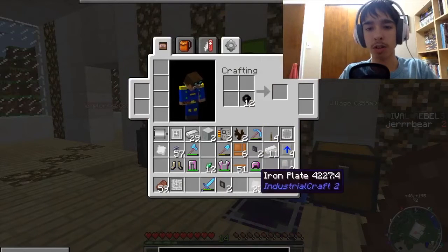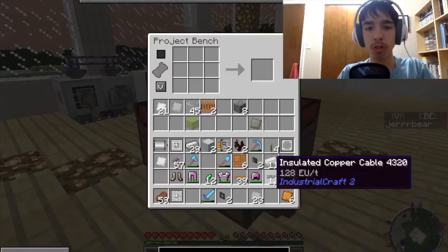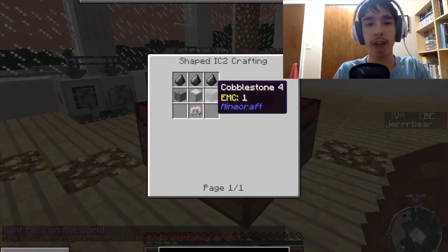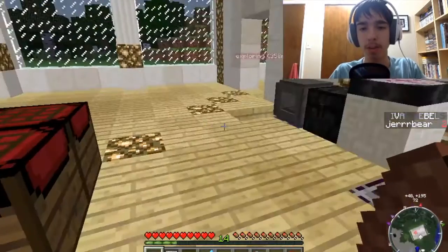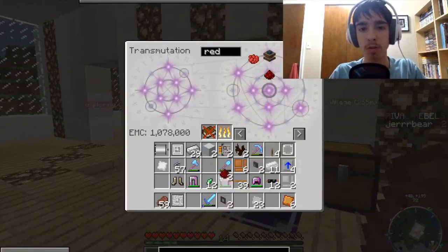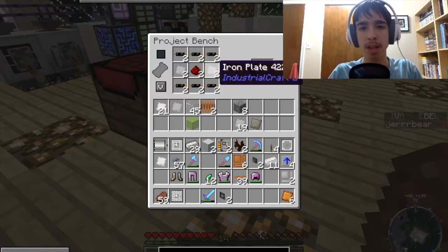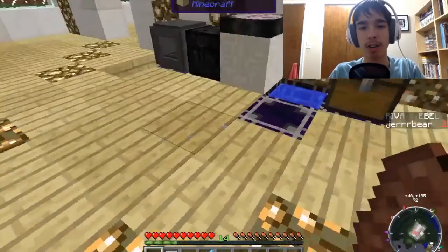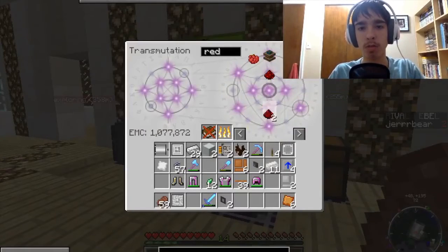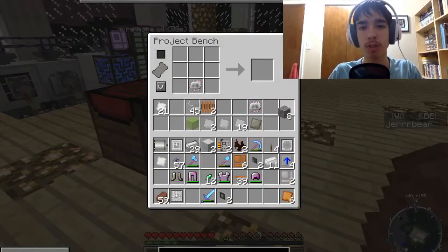I probably don't have enough iron plates. Let me figure this out — I'm going to need that's just the macerator for right now. I'm going to need two redstone — one, two — and four iron plates. Are you kidding me? Looks like it's like this that you make an electronic circuit. So I need two more redstone — one, two. That works. We've got two electronic circuits, perfect. What's the recipe of a regular macerator? I need two, and then after I've made my two basic machine casings — why do I always do this to myself?